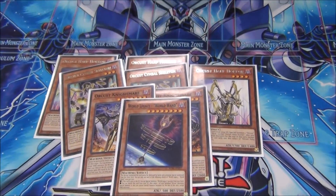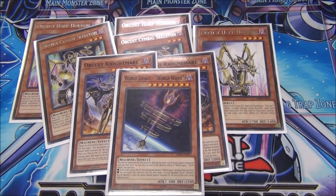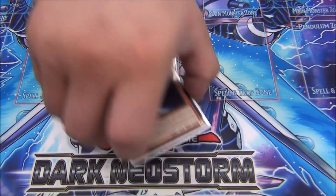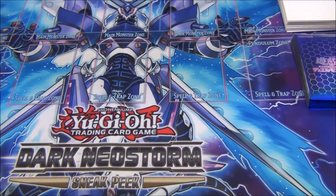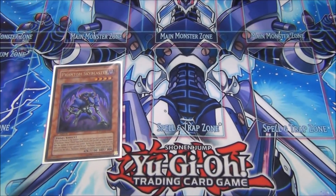With the field spell it turns all your Orcists into quick effects, so you can activate the Orcist Nightmare to foolish and boost your guy by 800 attack. And then the damage step tricks always confuses people — random damage step tricks.